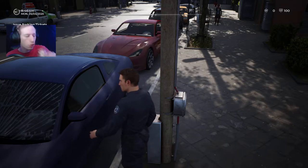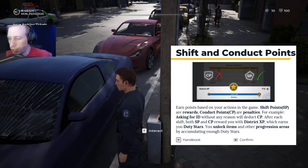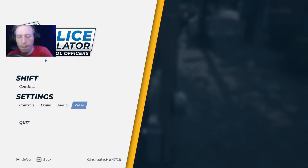Alright, we'll do expired meter. Get that money! Shift points and conduct points — earn points based on your actions in the game. Shift points are rewards, conduct points are penalties. For example, asking for ID without reason will deduct CP. After each shift, both SP and CP reward you with District XP, which earns you Duty Stars. You can unlock items and other progression areas by accumulating enough Duty Stars.